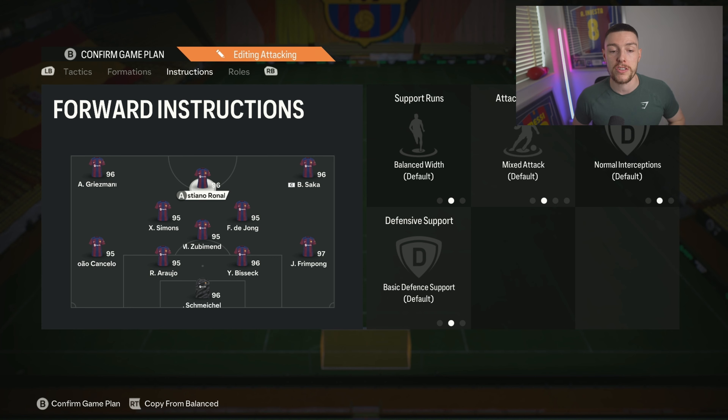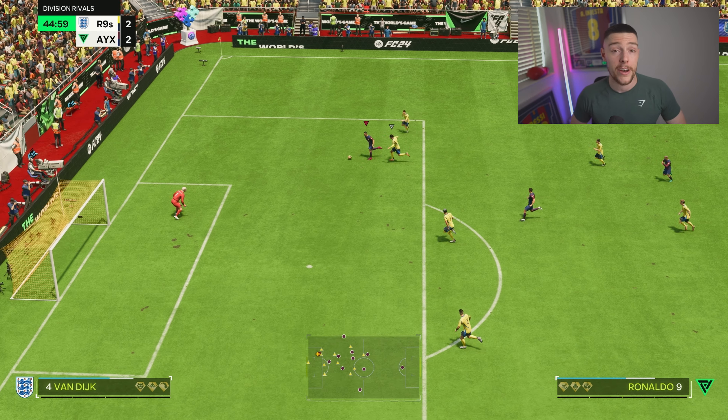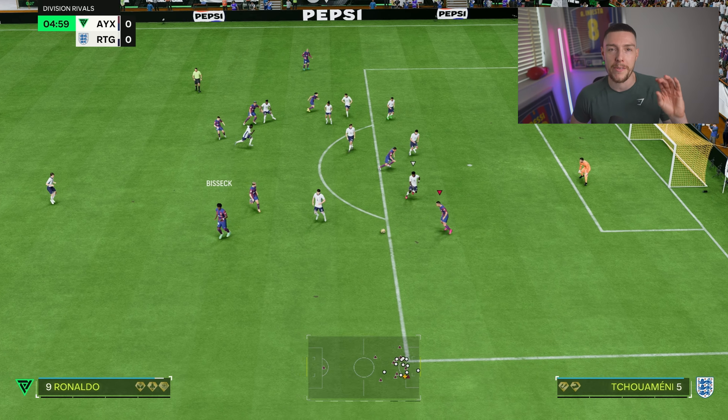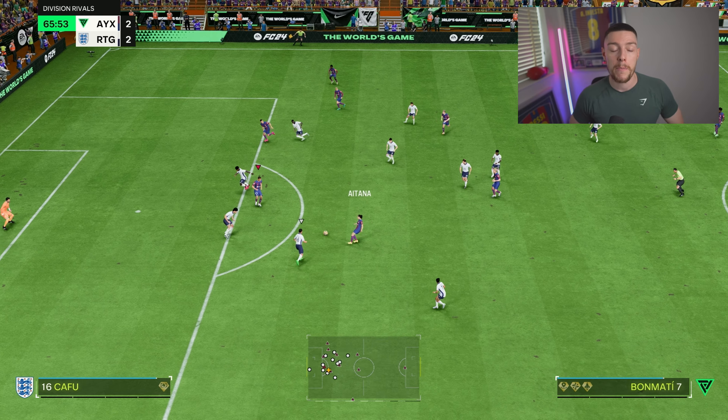Diving in with the player instructions, starting with the striker — Ronaldo for me, but it can be whoever you want. I recommend they have some decent passing stats and aren't too clunky on the ball. We put completely balanced instructions on him — we just let him do whatever the AI wants. His Team of the Season Cristiano Ronaldo is a joke, he'll just absolutely carry. You can use whoever you want though.